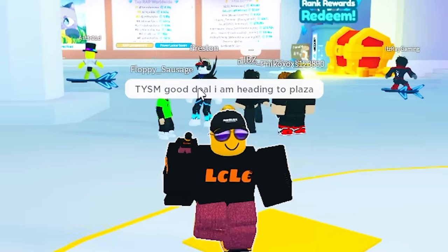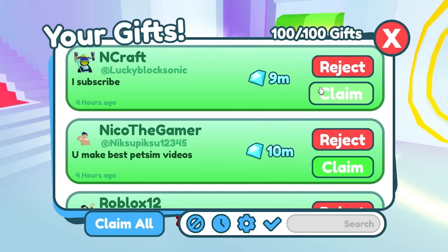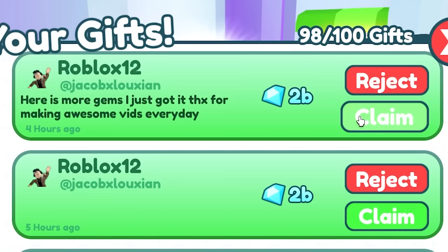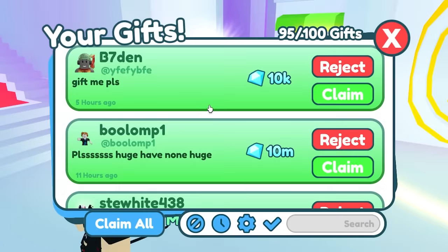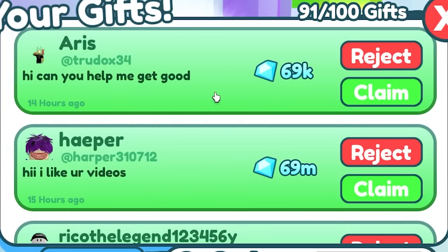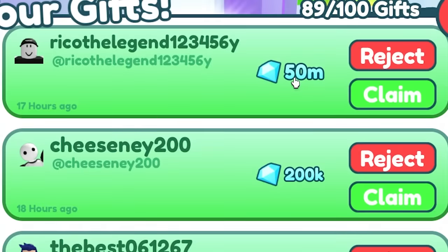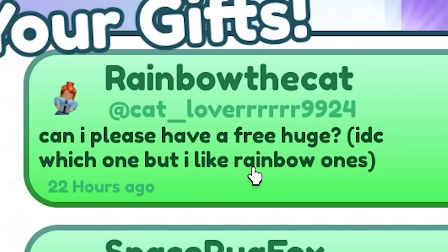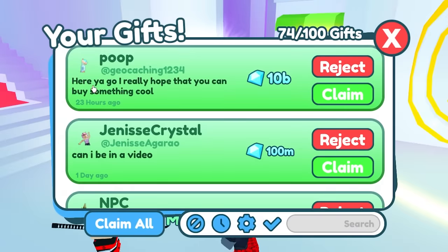I am heading to the plaza — everybody follow me! We got some gifts here. Has anyone sent me any huges? Oh, I subscribed. Maybe this is a good way to get gems. 2 billion — I'll take that. Another 2 billion, nice. I got scammed by sketchy spin people. 1 billion gems, thank you. 90 billion — I'm gonna claim that, I can get a whole huge pet for that!